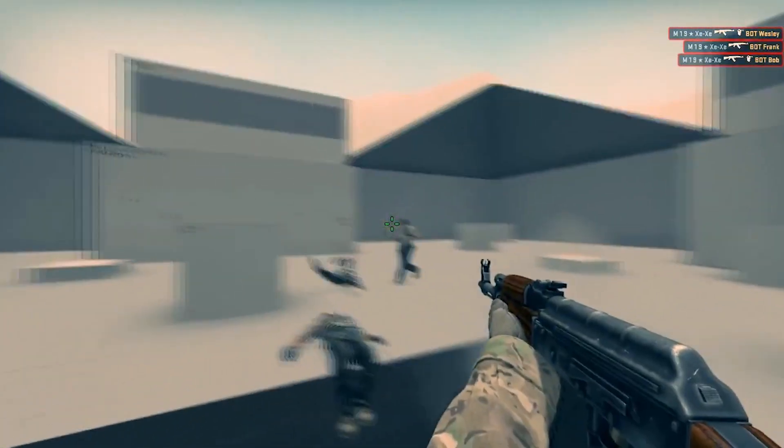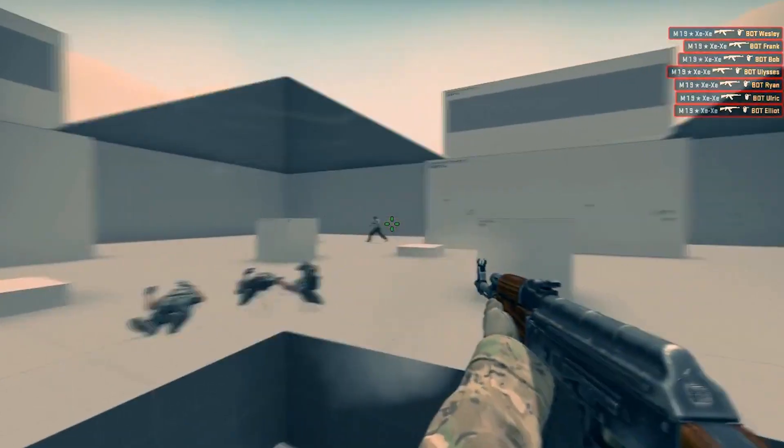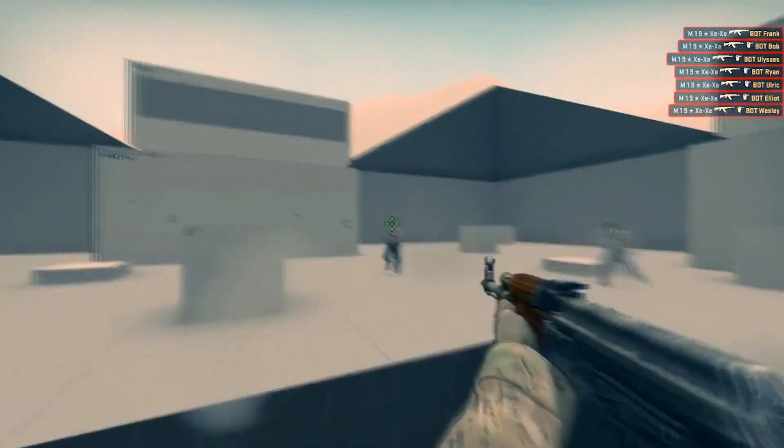Next map: Fast Aim Reflects Training. On this map even cool players like me train. The trick is that the bots are moving in a straight line, but as real enemies.